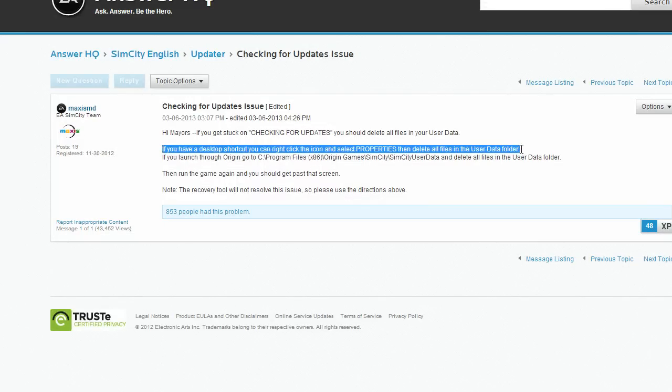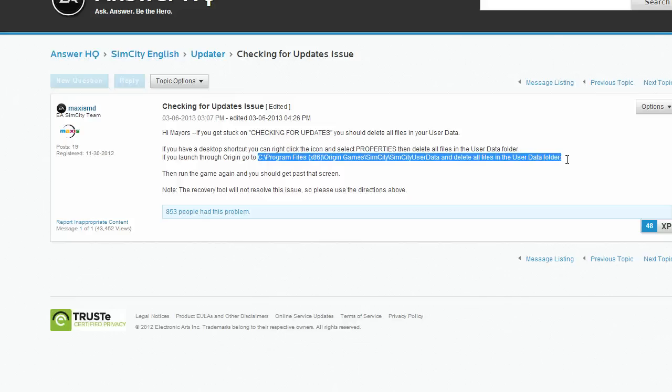The easy button way to deal with it is through your shortcut on your desktop. You can find this path right here: Program Files, Origin, Games, SimCity. And you can go in there, and if you delete some of the user data in this folder, then the patcher will be able to continue.